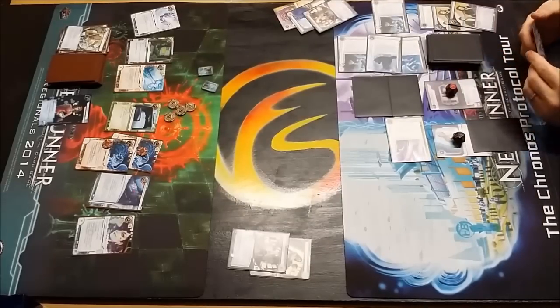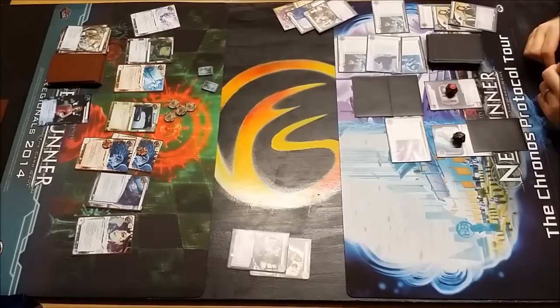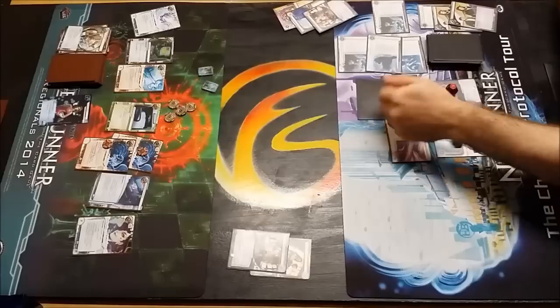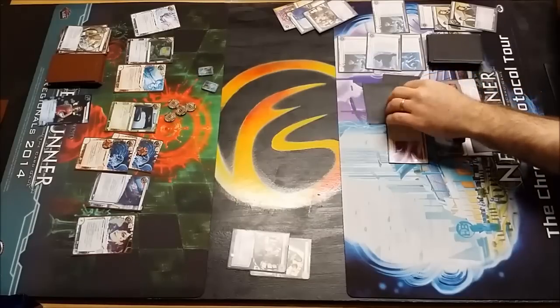He's locked down pretty hard out of the central servers. You really don't want to have to break that Eli to get into Archives - it's not profitable to use Security Testing on anyway. He will get the value out of the Datasuckers at the very least, and let's not forget he's getting three credits. He's going to run HQ - Dave choosing not to rez that Grimm. I don't think he's quite got the money for it either. So he will run and access, seeing one card - I don't think he's using a Legwork here.